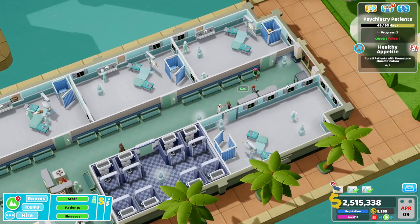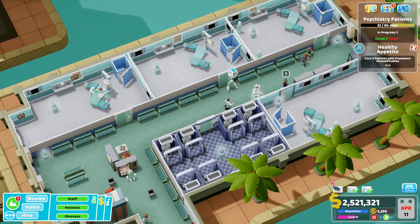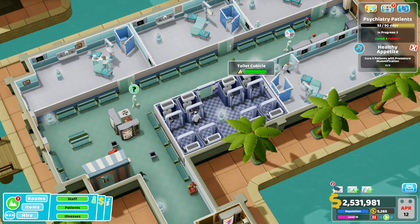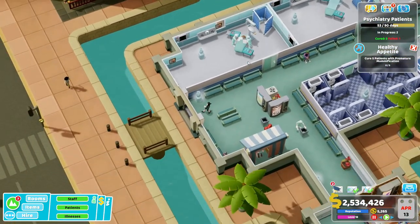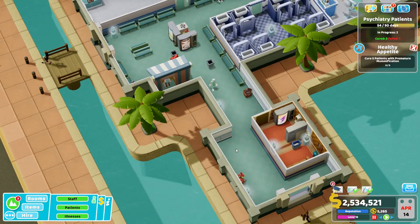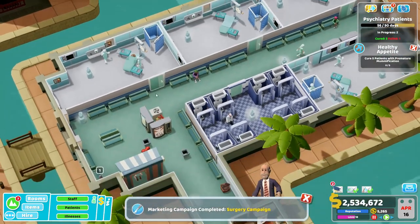One last thing: if your hospital is still young, you obviously don't need to build four different surgery rooms. And because different hospital wings vary in shape based on what level you're playing, if you're not on Grockle Bay your surgery center is going to have a very different layout. But these are the items you want to include: the break room, the bathrooms, and fill the rest of the usable space with surgery centers.